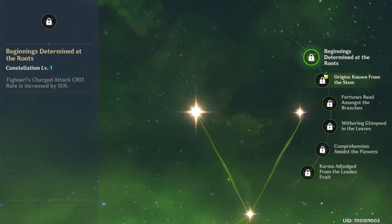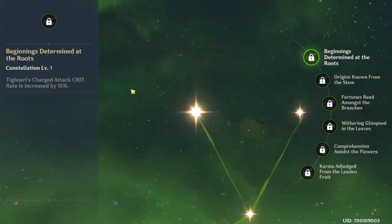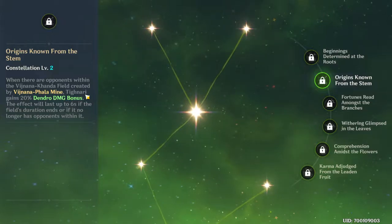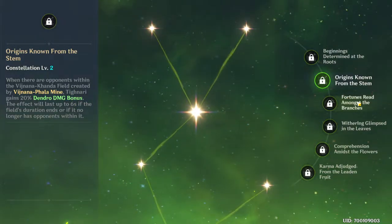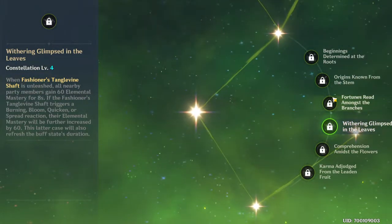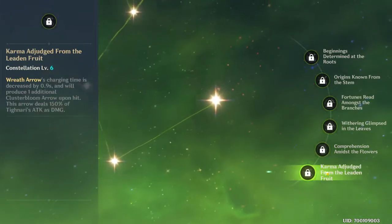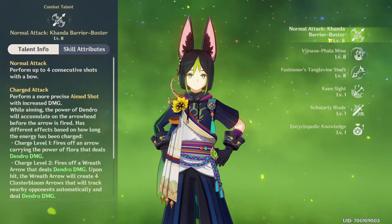For constellations, C1 gives an increase in charge attack crit rate, which is massive. When there are opponents within the field created by the elemental skill, you gain a 20% Dendro damage bonus - that is really good. All new team members gain 60 elemental mastery and 60 more, so you get around 120 total. And of course C6 is just stupidly strong.